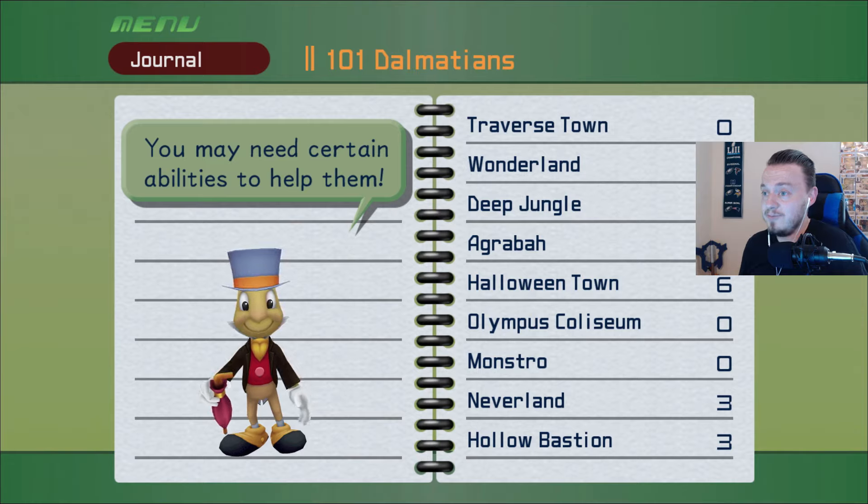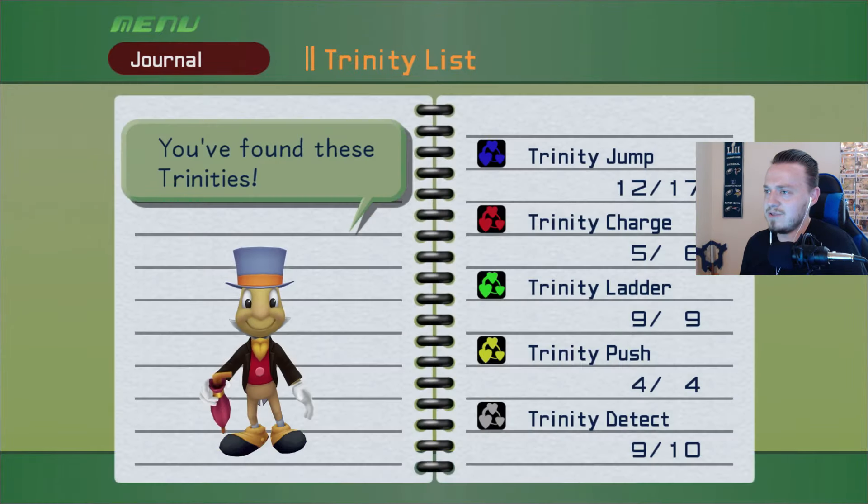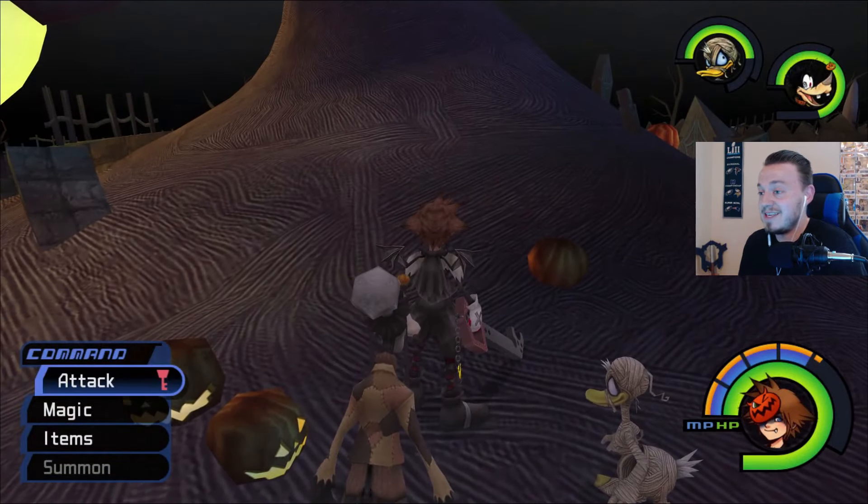Oh, it actually tells you you may need certain abilities to help them. It tells you where to go. So Agrabah, Halloween Town, Neverland, and Hollow Bastion. Now does it tell me that with the Trinity list? No it does not. So we got the White Trinity — that's awesome. Let's keep going.